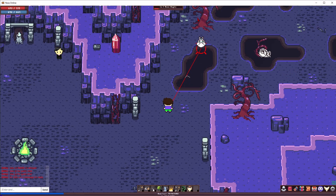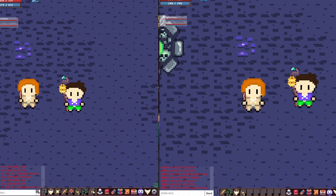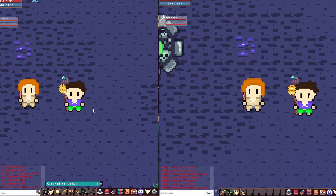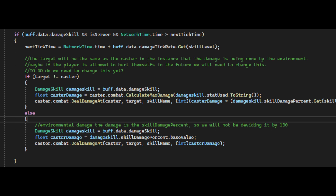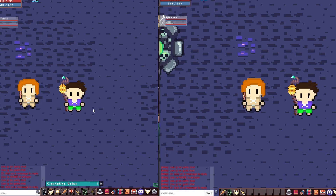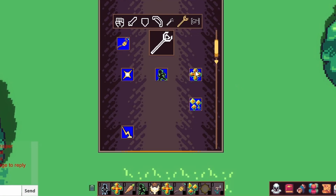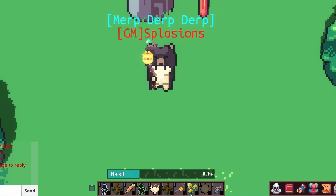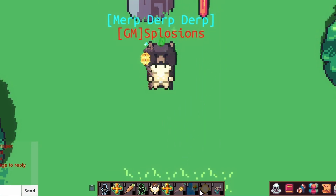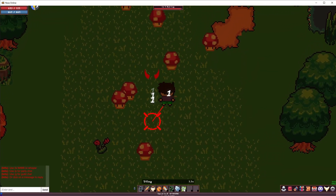Moving on, let's talk about some skill updates. I don't say this very often, but past Dane came in clutch here. I thought I was going to have to spend a day or two coding the ability for spells to affect player groups, but when I opened up the file for buff skills, there was a note from past Dane, and the capability for group spells had already been created months ago. So I guess past Dane is an okay guy, for now. With this, the staff class now has a group heal ability, and the B staff, called the Nectar staff, has an HP regen buff.